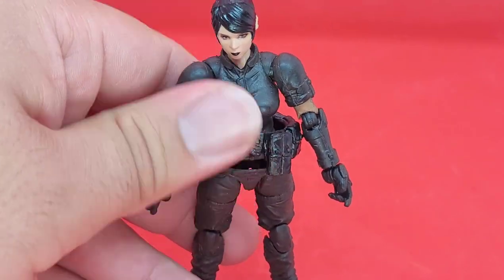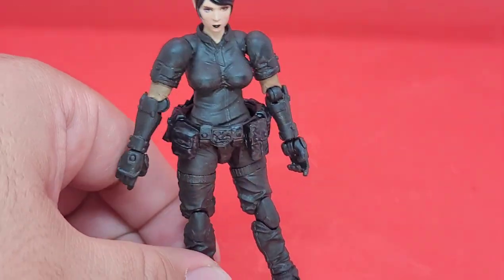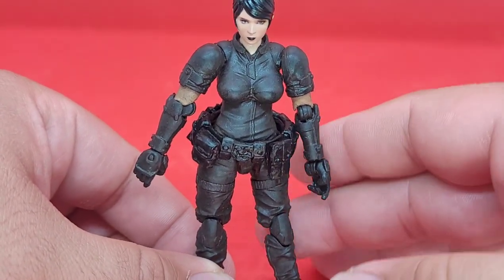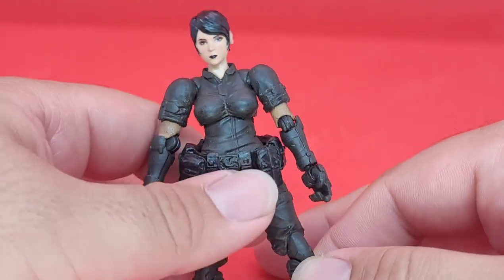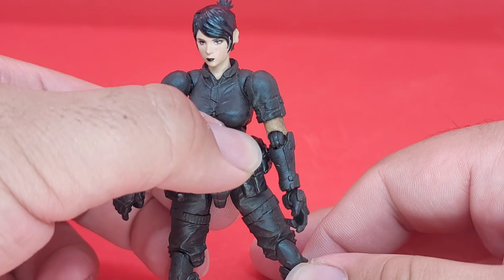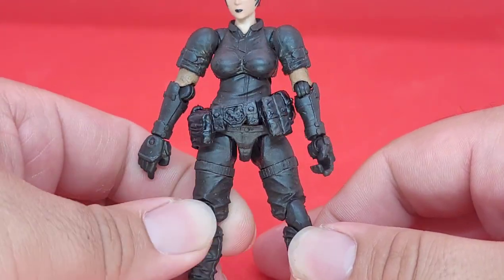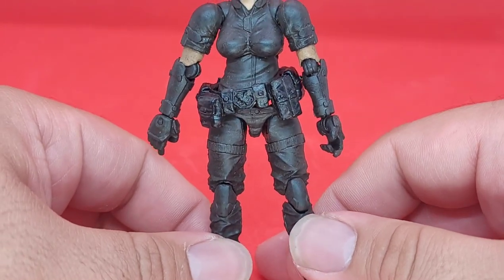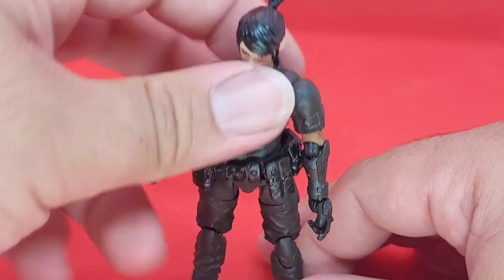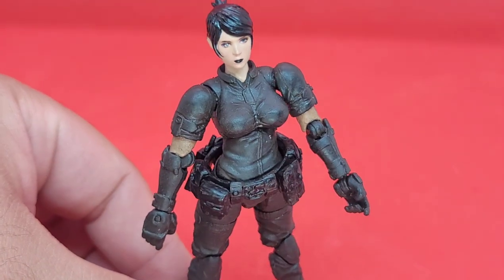Without the vest, the torso piece likes to kind of bounce up and down. If you can get it in place it holds fairly nicely, but it still finds its way out. It's going to be up to you whether you can deal with that. I kind of want to glue it down so it stays in place, but I want to do some leg swaps. With that said, in terms of articulation, the Shadow of Asomite is a pass.